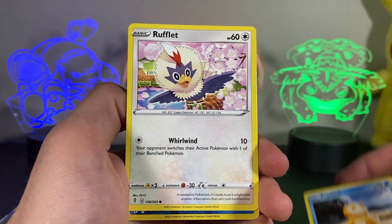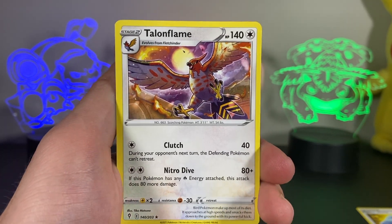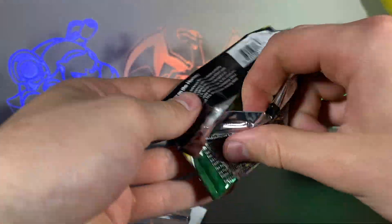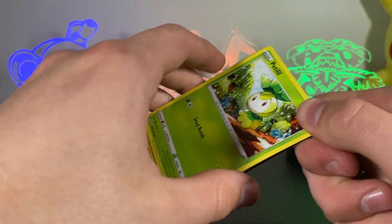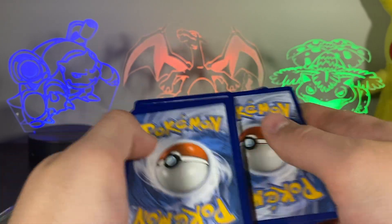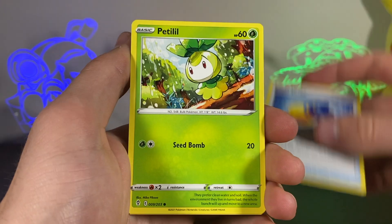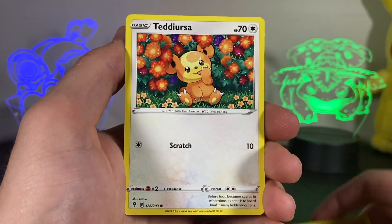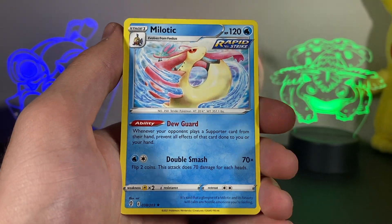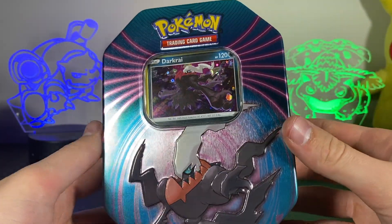We've got a Psyduck, Rufflet, Golduck, and a Talonflame — that's a pretty cool looking Talonflame card, not a holo but still pretty good art. Let's see what we get on this last blister pack of Evolving Skies. Inside we have Teddiursa, Feebas swimming around in the ocean, Psyduck laying on the beach, Milotic swimming around, and a regular Rapid Strike card.